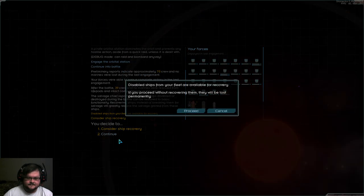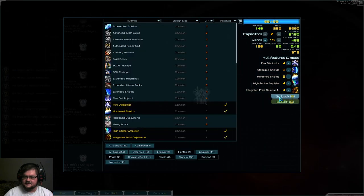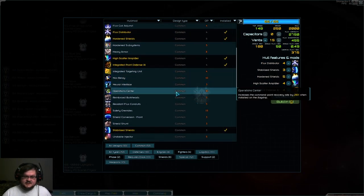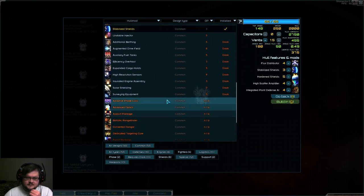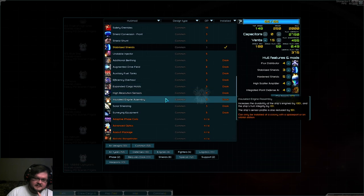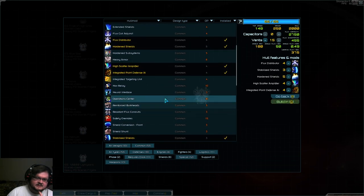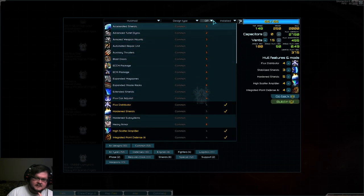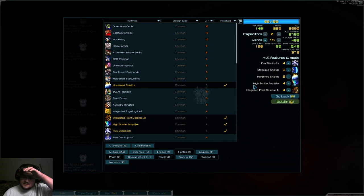What you can do, if you decide you want to do this, is take the scarabs and build in one of these hullmods. Reinforced bulkheads — that costs 5. So if you were to build things in, you'd want to go with reinforced bulkheads and hardened shields. Those two. If you have the ability to do more, I'd probably just go with flux distributor or something like that.